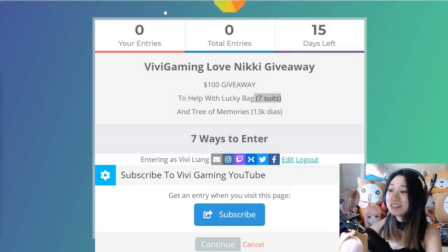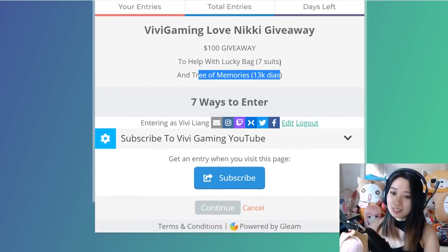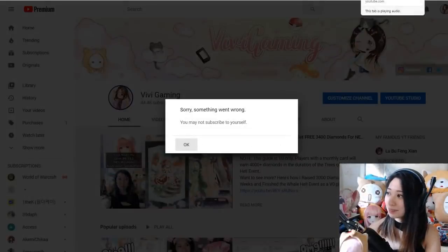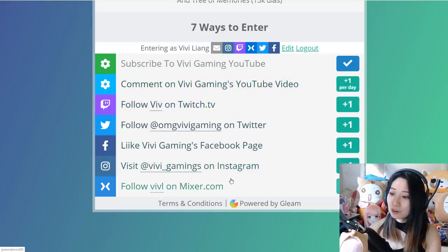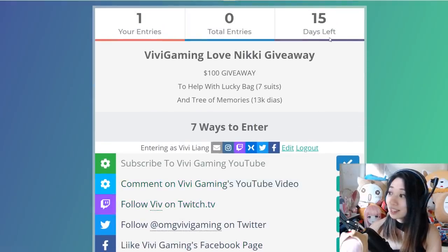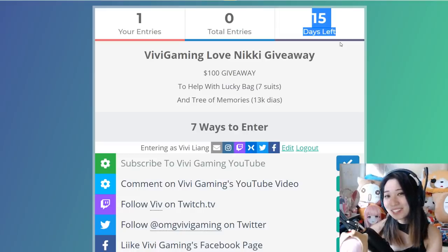Back to my giveaway — I am giving away $100 worth of iTunes, Google Play, or Amazon gift card to help you with the lucky bag event, as well as the Tree of Memories event which is 13,000 diamonds. All you need to do to enter is go to the Gleam page — link is in the description below — and hit the subscribe button to open my YouTube and subscribe. Once you are done subscribing, hit the continue button and it will open several other methods to apply, including commenting on this YouTube video once a day, following me on Twitch, Twitter, Facebook, Instagram, and Mixer. In 15 days, when this ends, I will give you that $100 to help you with the event.